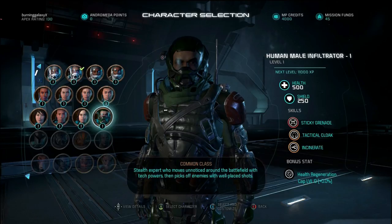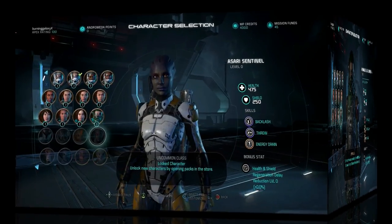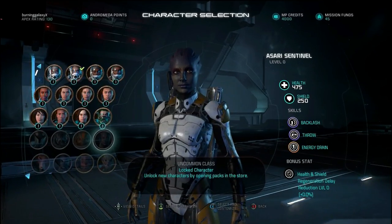By the way, these are the classes you all get standardly. You can make them stronger by getting them in the packs again because that gives them higher stats, more health and more shields. By leveling them you increase certain stats as well. But let's go to the next one which is the asari sentinel.